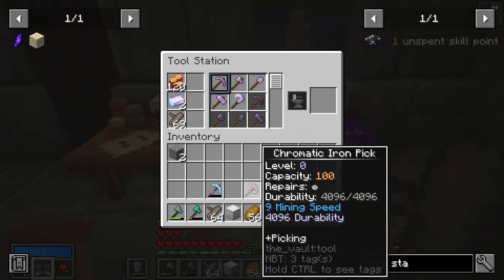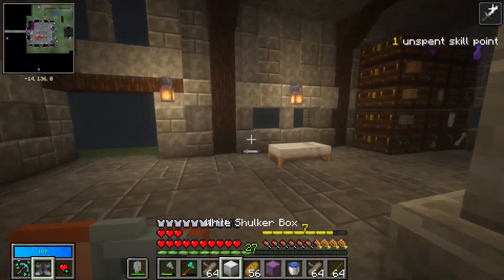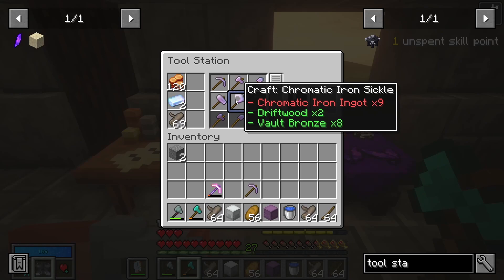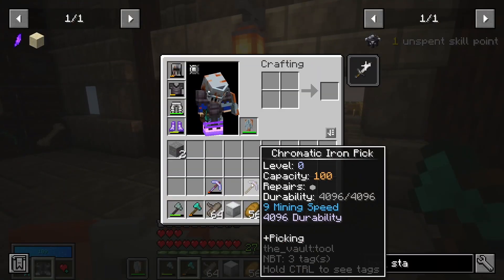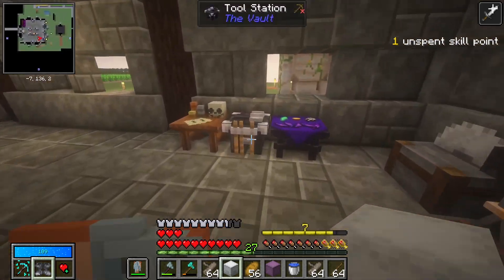I'm going to make the pickaxe because that's the best one to begin with. This one comes with plus picking. The axe has axing, the shovel has shoveling — they all have their own little ability. You can find jewels in the vault to add those to each tool. If I want to add shoveling to the iron pick, I can — I just gotta find the jewel. The other thing is the capacity: it's at 100, and each jewel has a certain size that affects capacity. Pretty cool — I like the new system, it's much better.